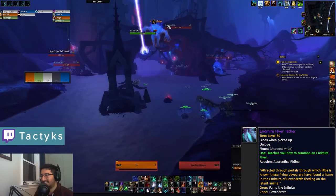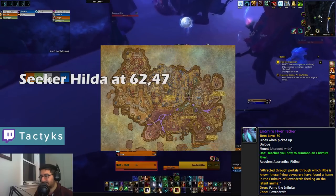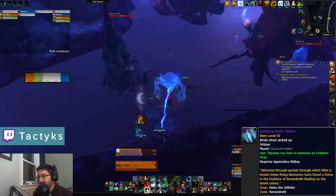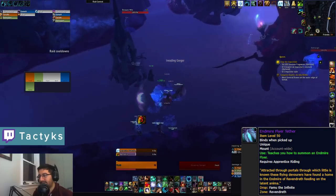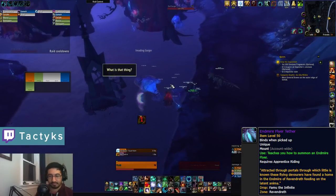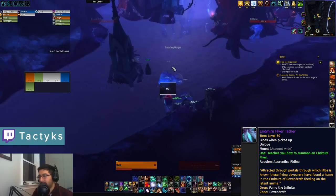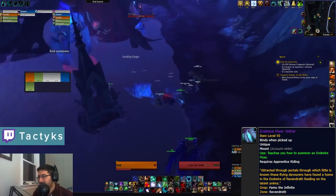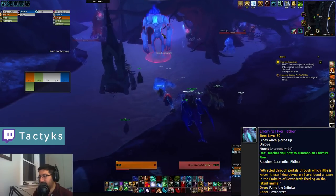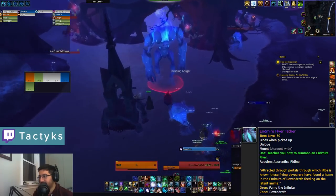Then there's the Endmire Flyer, dropped by Fambu the Infinite, located down in the Endmire. You'll need to talk to Seeker Hilda to summon him, at which point you'll fight through a couple waves of adds before the boss shows up. Be very careful with the stacking shadow damage taken debuff in this area, as the boss deals shadow damage which can be quite lethal at higher stacks. You can have one person interact with the nearby torch and stand near party members to remove these stacks, so keep that in mind.